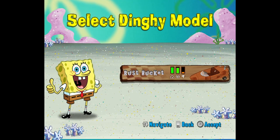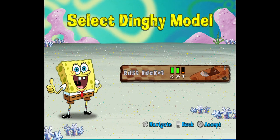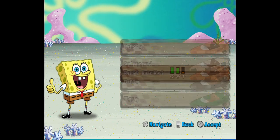Over here is our boat selection. Right now we only have one, which is the dinghy - the rust bucket. Next to it, you can see some stats. The first one with the little speedometer is your speed. The rust bucket is very fast. Next to that, the steering wheel is handling, so it handles very well. But next to that is durability, and the rust bucket has horrible durability, which may hinder us, but because this is one of the first lessons, I'm not too worried about it.